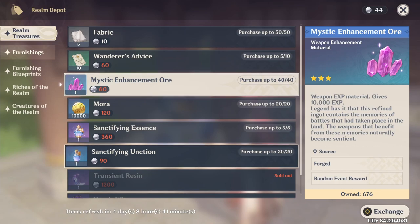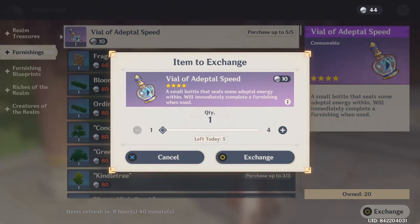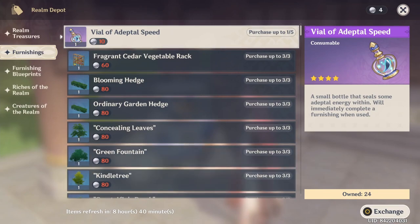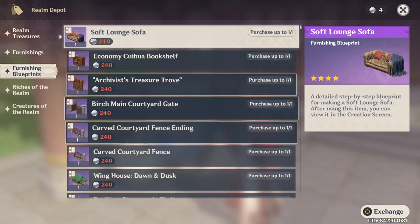In the furnishing tab, there are items that reset every single day — you need to buy these every day. Just buy five of them daily; it only costs 50 realm currency. Keep doing this until you have around 60 to 70, at which point you won't need more than that.